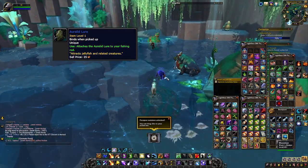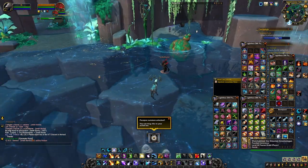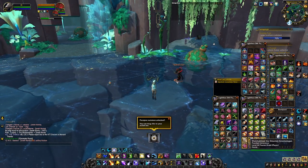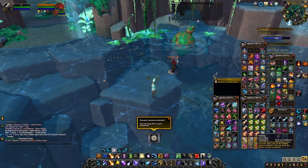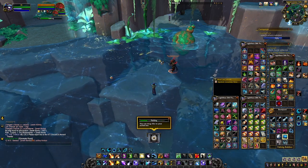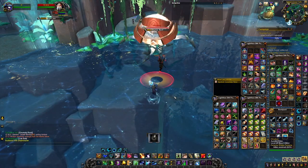You're going to take the lure to the spot where Huracan is located in Zereth Mortis — that same pool you were fishing at. You're going to use the lure, and you have it on for 15 minutes so don't worry too much about time. Look for a pool of fish that you can only see when you have the lure on, and fish in that spot. The first catch should pull up Huracan — he'll send a little message in chat — then the fight starts and all you have to do is kill him to get your mount.